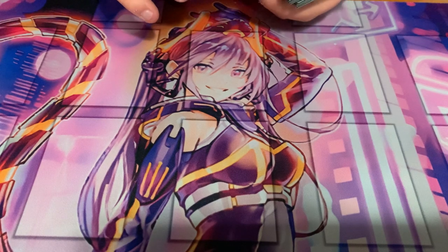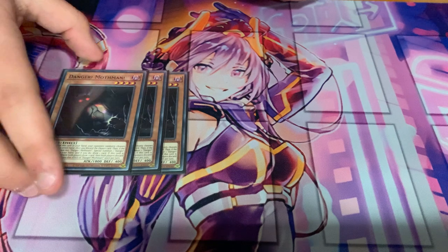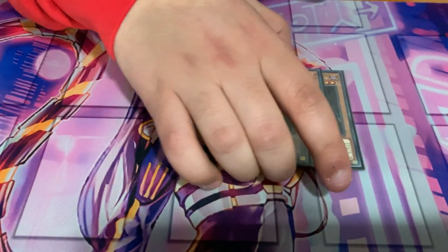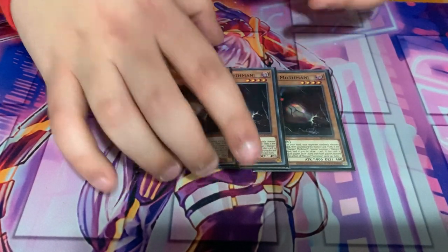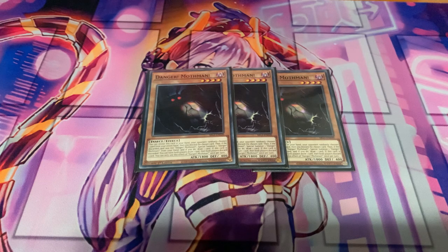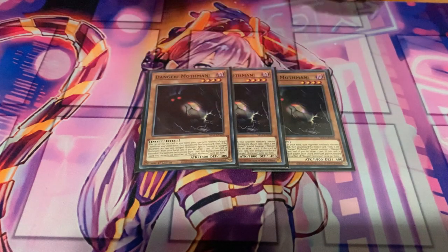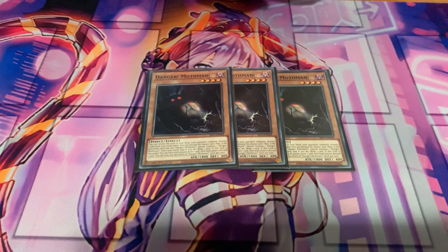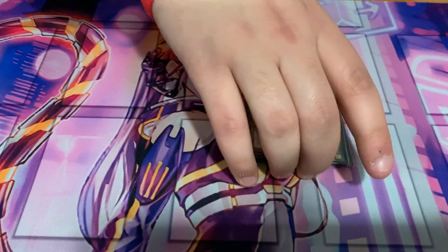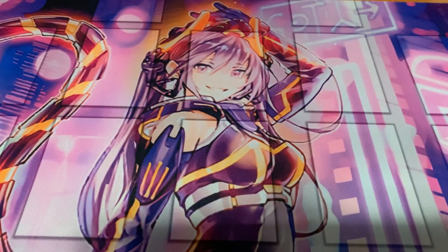For the Danger package, Mothman is our only three-of. I don't have access to Nessie — if I did I'd take out one Mothman and one Thunderbird to make room. Since I need a heavy amount of Dangers I'm running nine total, and Mothman is chosen because his second effect is better than the others, and he's level 4 which helps with rank 4 plays.